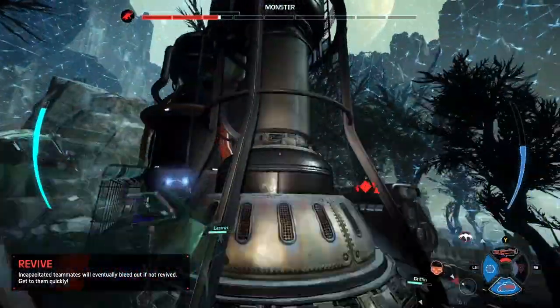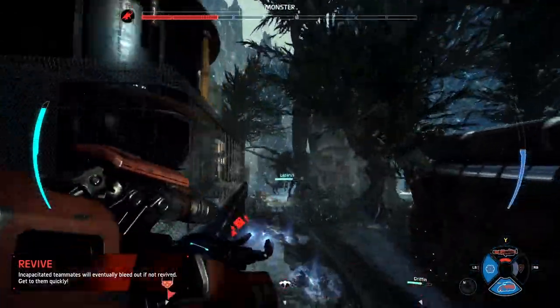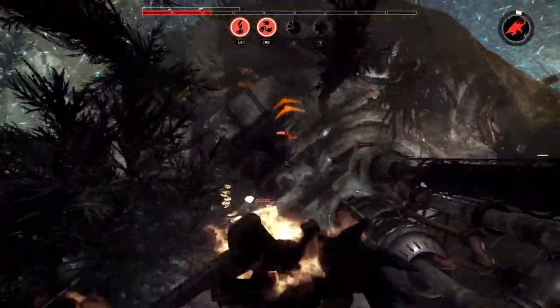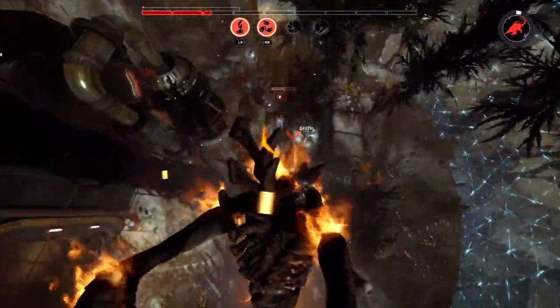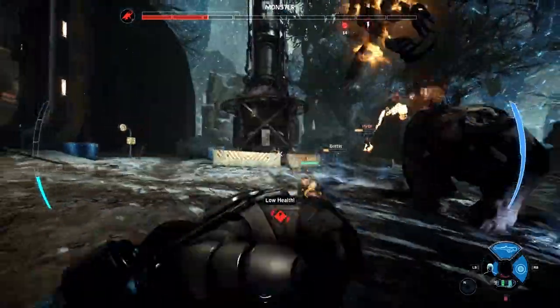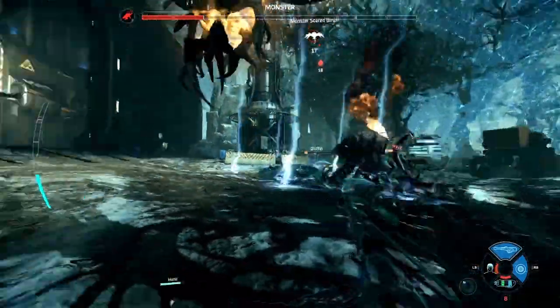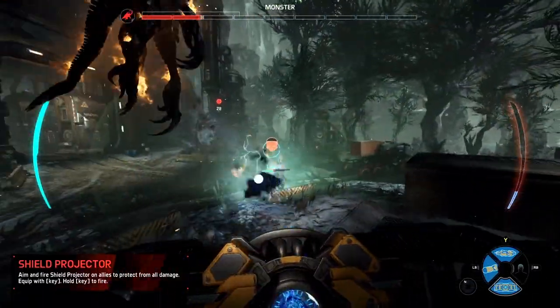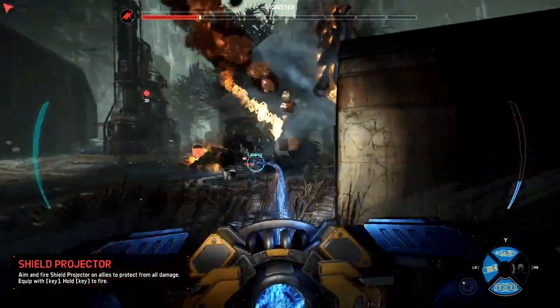In the game of Evolve, you always need Assault, you always need Trapper, Medic, and Support — but within that you're able to mix and match characters like you're seeing here. We've got Hank on Support, Griffin on Trapper, and here comes Lazarus with the Lazarus device as the Medic. Getting that clutch revive — it's so important for the team to work together and use those abilities. Here we see our Support class Hank with that shield weapon.